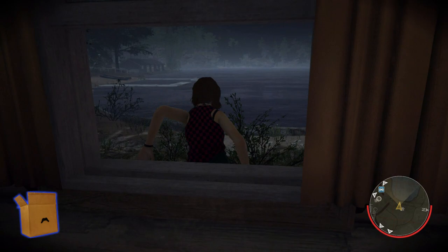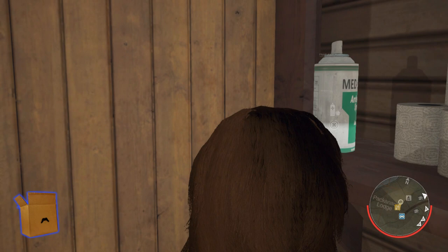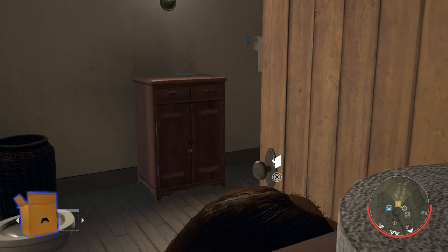Now that you got your perks all set up and you know Jason can barely see you if you're doing it right, let's get into some tactics so you can avoid Jason when he's on your ass. The best places to hide in this game are gonna be behind doors — open the door, stand behind it. If you have a Jason that's not too keen on what's going on, he's gonna walk to the room and not even notice that you're in there.